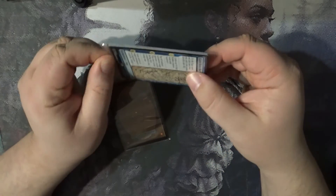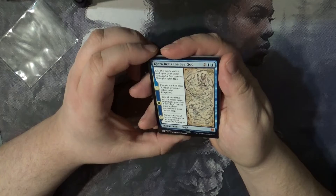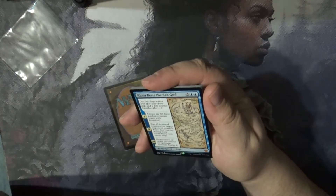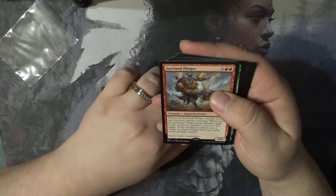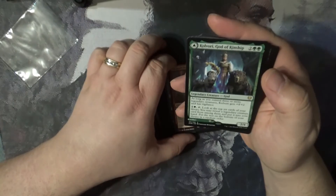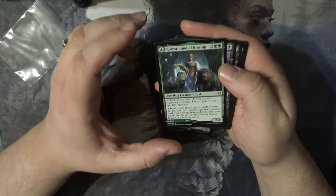Don't forget to leave a comment, like, share, subscribe, and go check out MTG Gaming Bob's channel. So we've got Korra, Beast of the Seas — a god card — and then we've got the Sutterland Flinger, and Korra, Guard of Kinship — or God of Kinship.